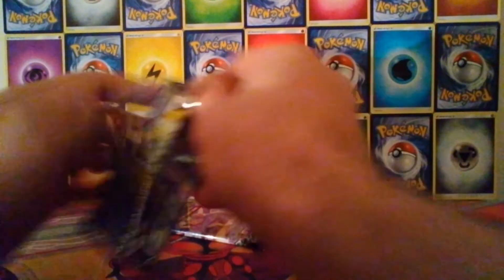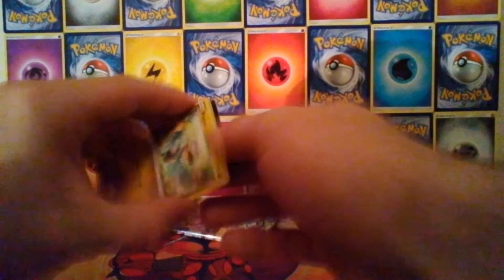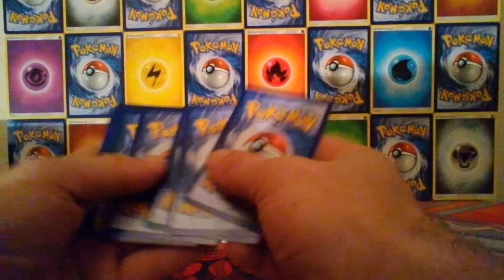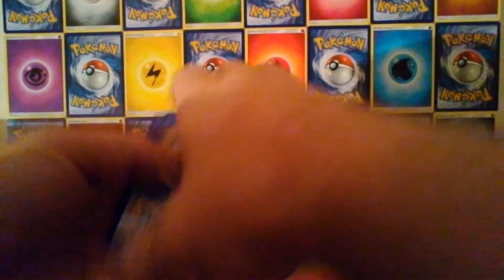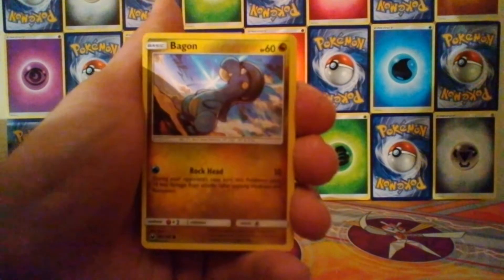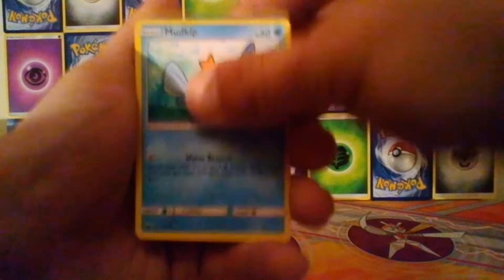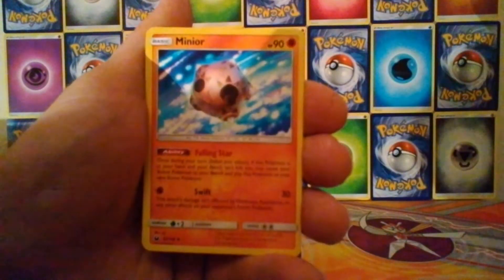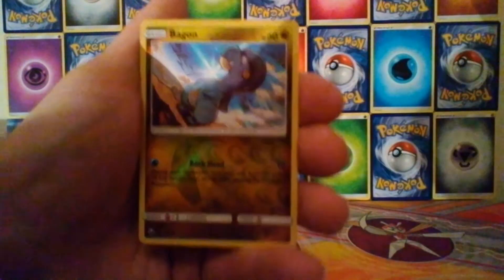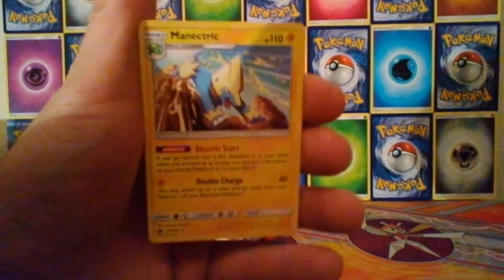Getting into the Celestial Storm packs now — still quite a few cards from this set that I need to pull, so hopefully fingers crossed. We have a Bagon, alternate art Bagon, a Shuppet, a Mudkip, an Alolan Rattata, a Minior, a Volbeat, a Pelipper, a Reverse Bagon — loads of Bagons in this pack — and the Rare is a regular Rare Manectric.